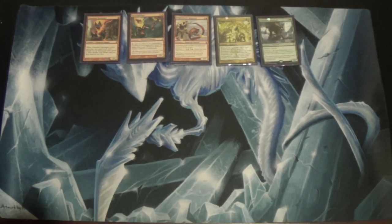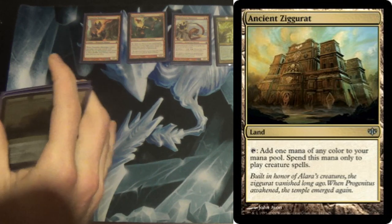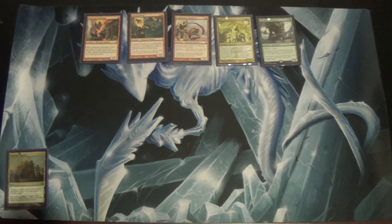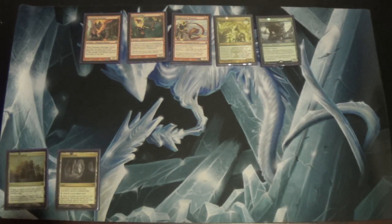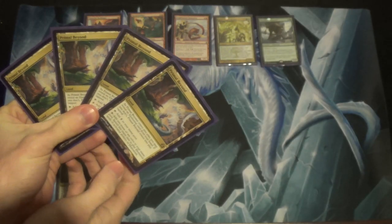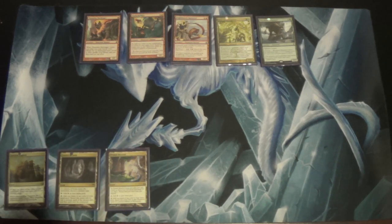We're not playing a bunch of fetch lands and shock lands and hoping we get it. As our land base, we start out with four Ancient Ziggurats — one mana of any color, but only for creatures, a.k.a. this deck. We have, because it's a tribal deck, Cavern of Souls — just name Elemental and go to town. And because it's an elemental deck, we have Primal Beyond, which taps for any color but only for elementals; otherwise it's colorless. And because we have all of those, we run four Reflecting Pools.